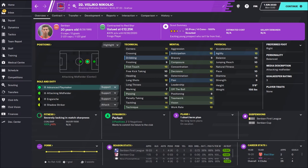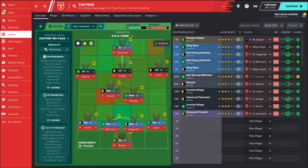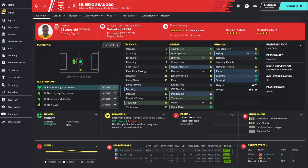We have a young player, another great young player — that's Veljko Nikolic. He's playing something like a mezzala or box-to-box midfielder. He runs a lot, helping in defense, helping in attack. And Dan Stankovic is using Sekou Sanoga as a ball-winning midfielder.